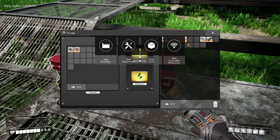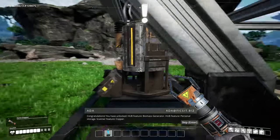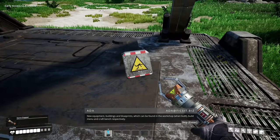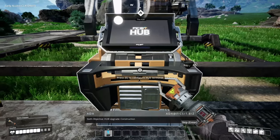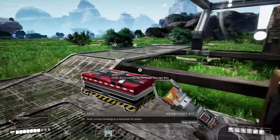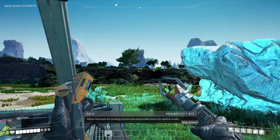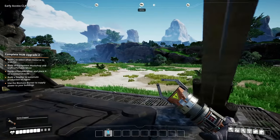We have unlocked the biomass generator and personal storage, plus a scanner for copper — nice! We can scan for copper now. So we got some copper wire, hub upgrade construction — we need some copper supply and a generator for power. Buildings like the smelter require a blueprint to be set. Let's go for copper; there should be some over here if I'm remembering correctly.